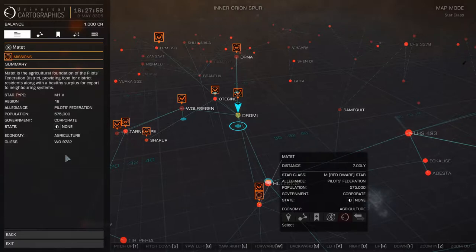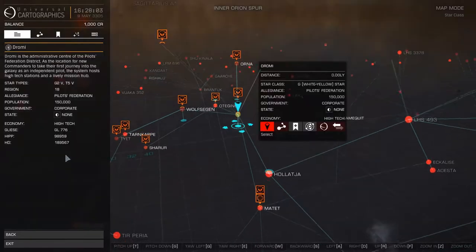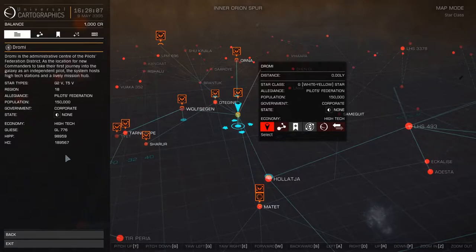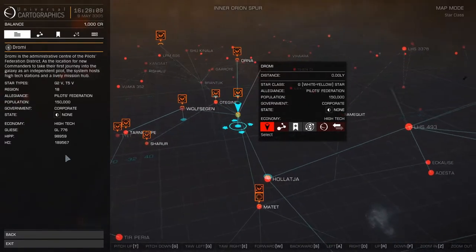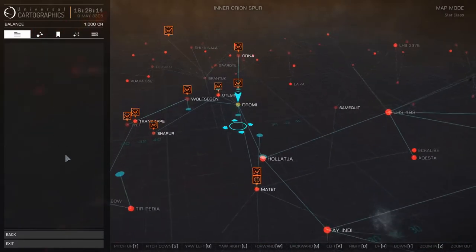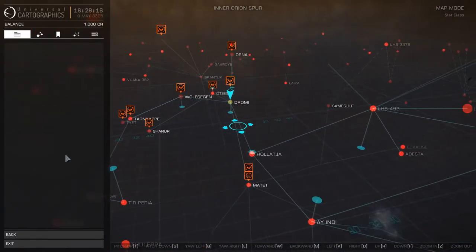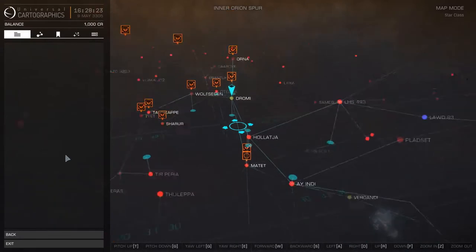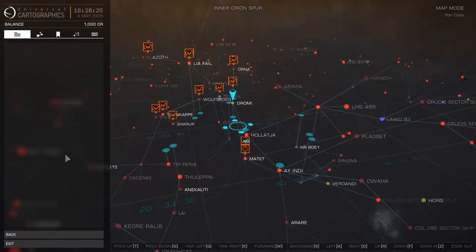These are different things like pitch up, pitch down, yaw left, yaw right, then you've got forward and backwards, left and right, up and down, and then your zoom in and zoom out. You can't see the zoom out on the screen — zoom out is actually the X key. So just so you have an idea.